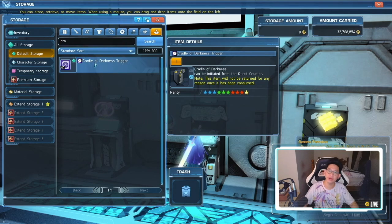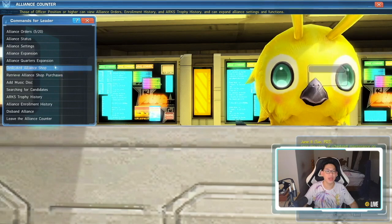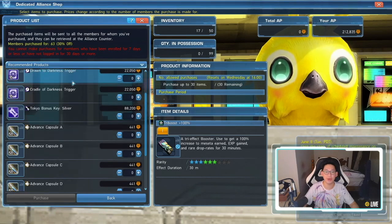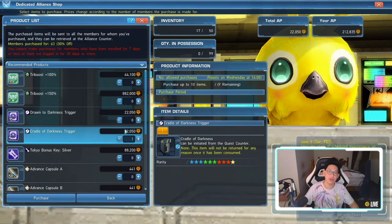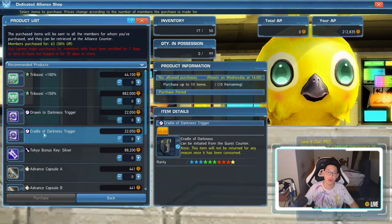The next most commonly asked question is about the Cradle of Darkness trigger — how do I have so many triggers, or where do you even get them? The place to get the Cradle of Darkness trigger is actually in the alliance. You need to be an alliance leader or alliance officer, then come over to the alliance administrator and purchase from the dedicated alliance shop using alliance points. If you buy one Cradle of Darkness trigger it will cost 22,000 alliance points, but it gives every single person in your alliance one trigger, so it's really good especially if you're doing alliance activities.